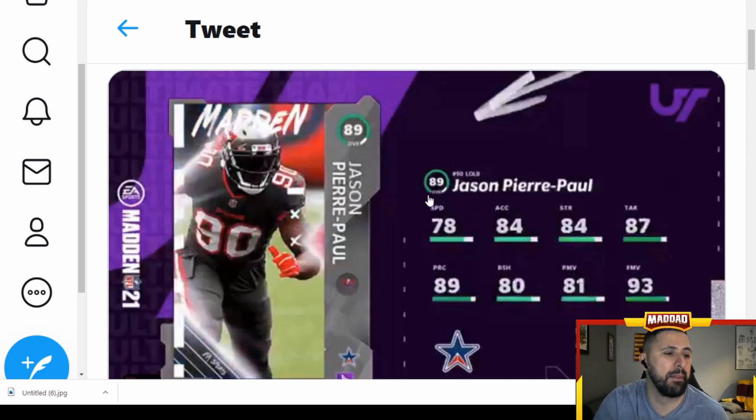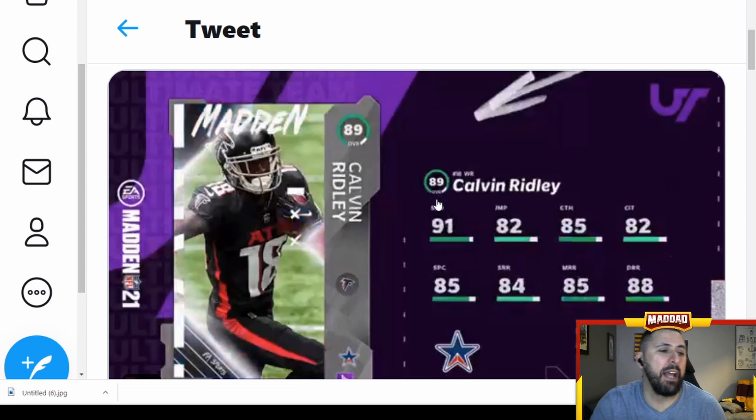Next up we got Jason Pierre-Paul, left outside linebacker for the Bucks. He gets a power up. You're going to be able to put him on the Giants if you're an old Giants fan. 78 speed, 84 acceleration — that finesse move and play recognition look good. It's a decent looking card. Doesn't have very many stats close to 89, but JPP coming home to some of y'all.